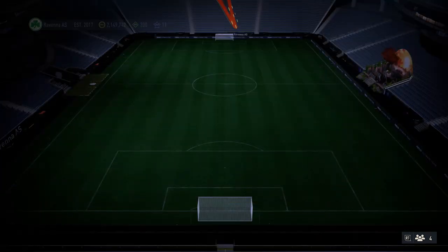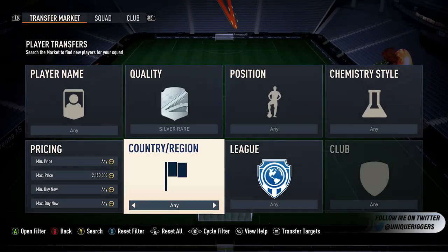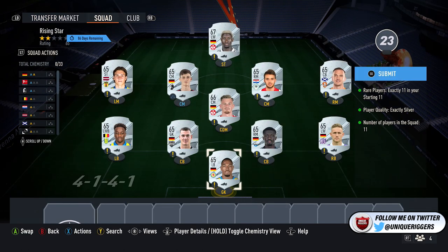Next up, exactly the same but a silver card. So once again, ignore the team just here. Once it loads, just jump onto the transfer market here, silver rare just there, find the cheapest card — comes out around 450 to 500 coins. Pick up 11, put them in the team, and that'll complete that squad.